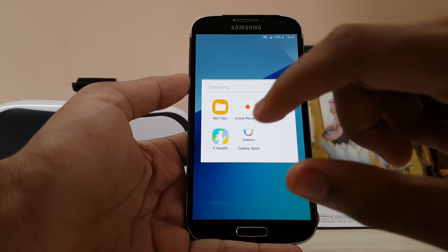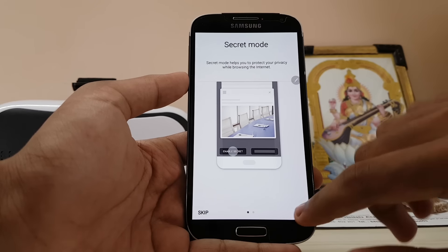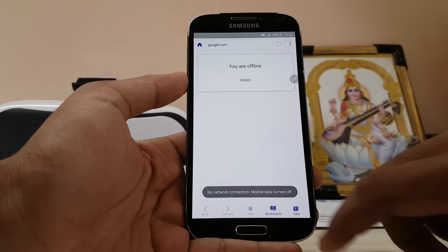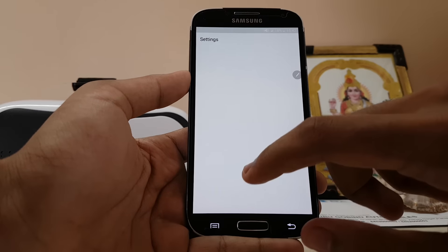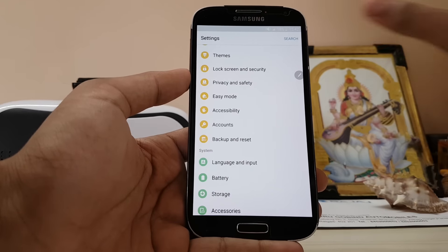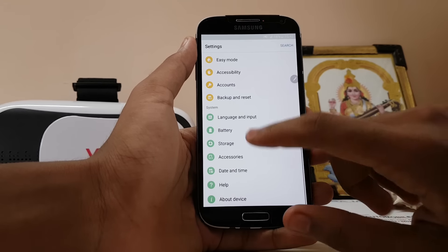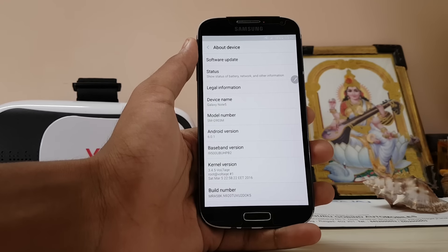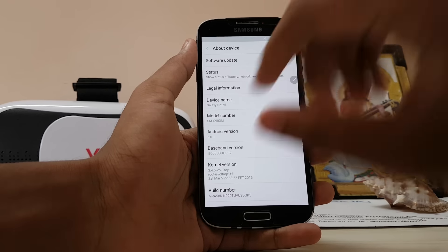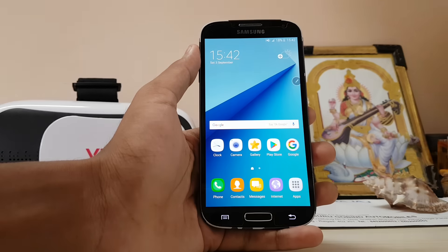We have Galaxy Apps and the internet app from the newer Note 7, so pretty much every app with this logo is from Note 7. I haven't been running this ROM for long — I just installed it and checked the device. The battery was at 20% when I started this review and now it's at 18%, so this Galaxy S4 is rough. But it was still nicer than getting a Galaxy J7 or Grand 2, which was the same price — 19,000 rupees in India at the time.